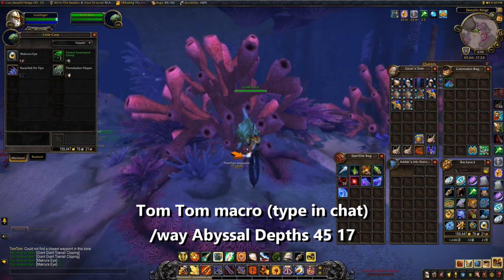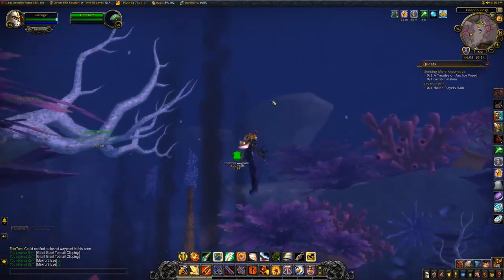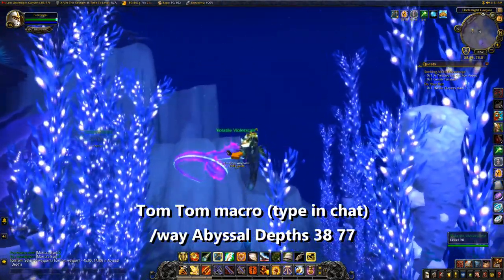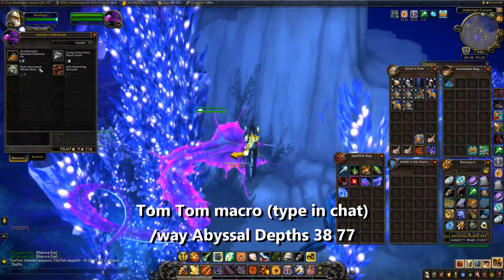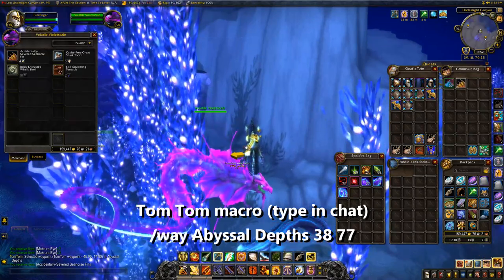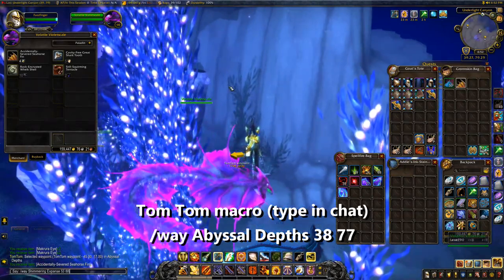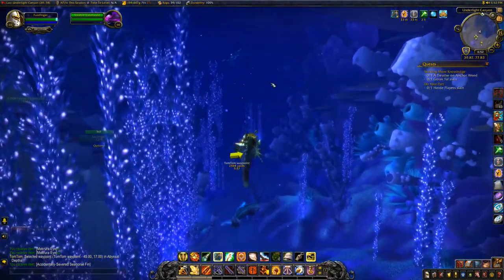Next up, we're going back to the Volatile Violet Scale at coordinates 38,77 — one of the first vendors we visited. There we're going to purchase the Accidentally Severed Seahorse Fin using all four of our previous items. The next location after that will be in the Shimmering Expanse at coordinates 53,88, and the NPC is the Crimson Anglerfish.